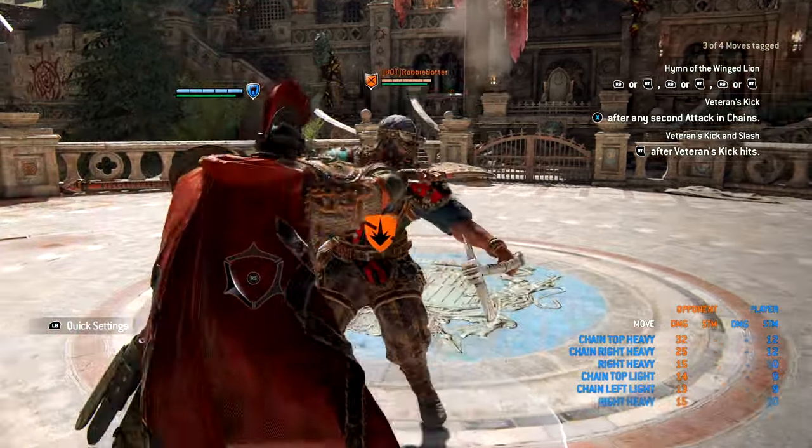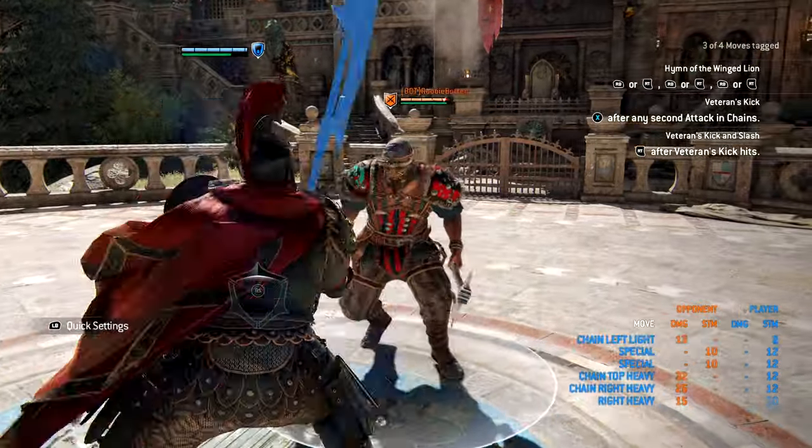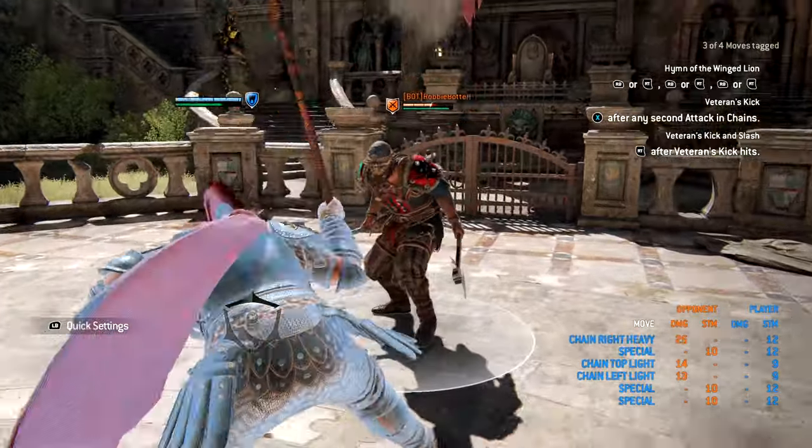Griffin even has a bash from neutral. The bash gets a guaranteed light going into a light chain. The bash can even go into a heavy chain.